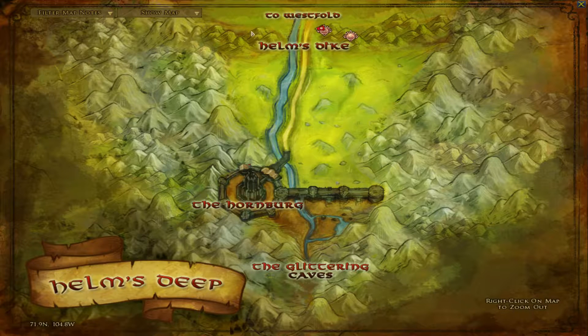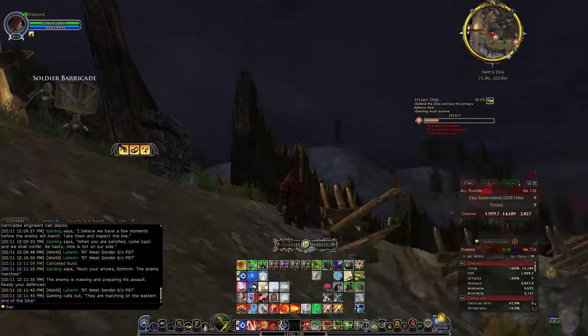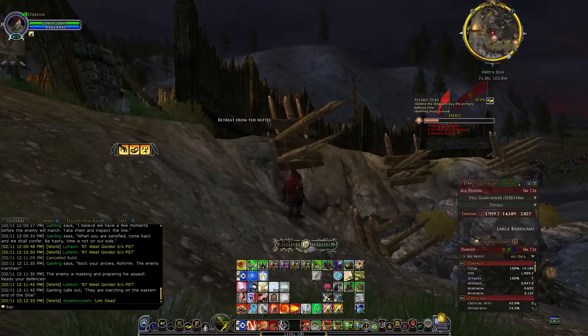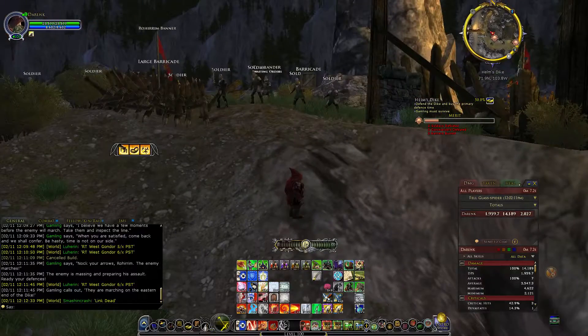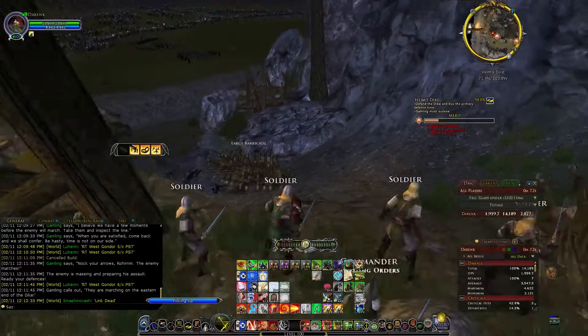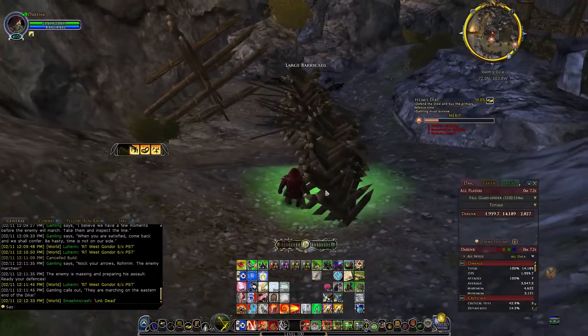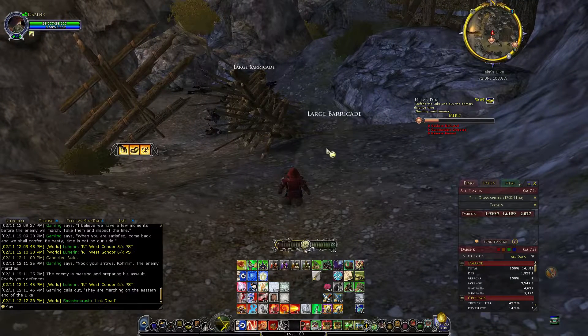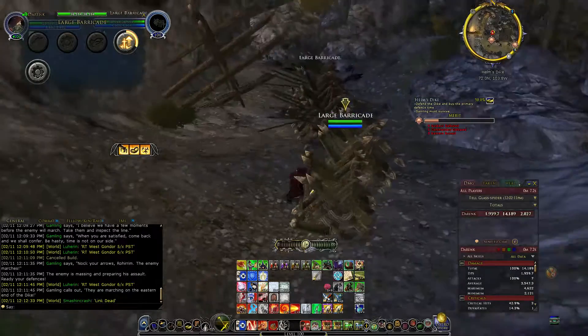Normally you want to set two barricades on the side, as many as you can, and then a good line across here. Just make a nice line — the orcs will die by the time they get up here. You want to make the line all the way up. This side is going to attack twice: the first wave and then the third wave, they come from the middle again. So you want to make sure these guys really don't get hurt.